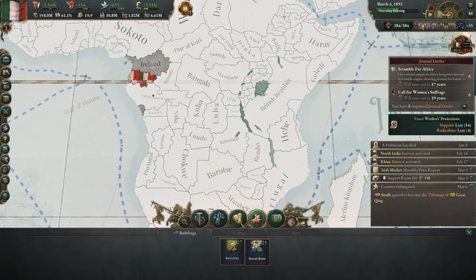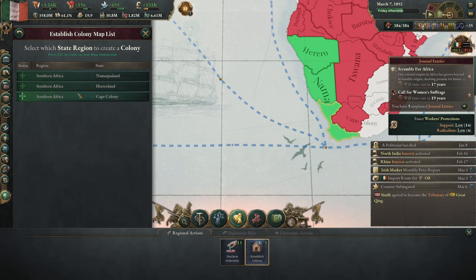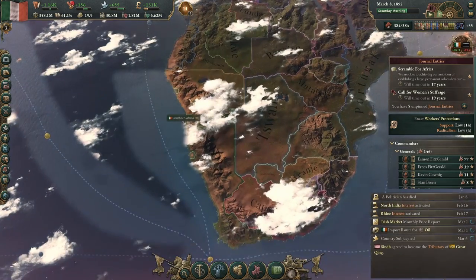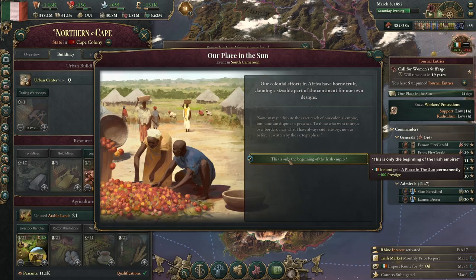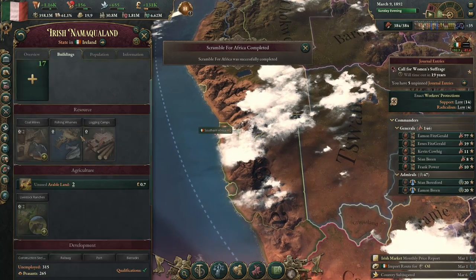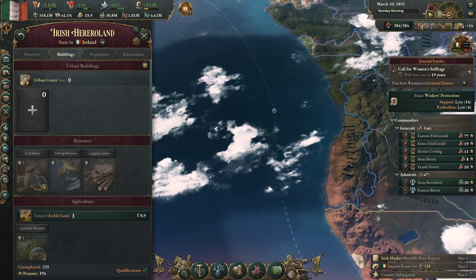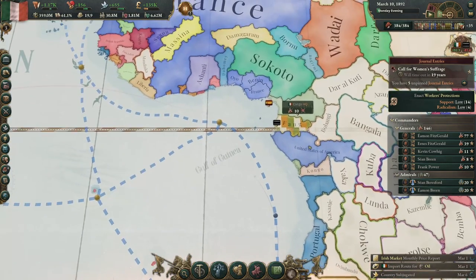I wonder if there's anywhere else worth colonizing that we've recently opened up. Let's hit these two and get colonies started there. Cape Colony — I'm not too worried about that. We get a hundred prestige from the Scramble for Africa. While that is starting to colonize, let's get ports built right away so we can get immigration and get goods in and out.